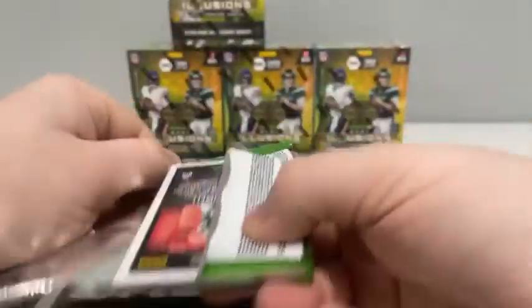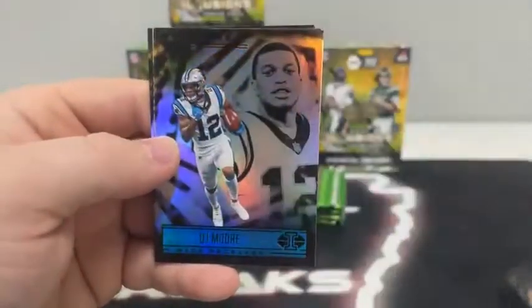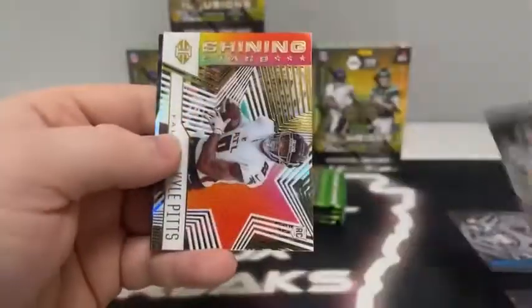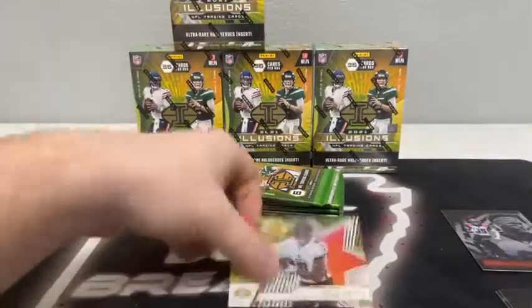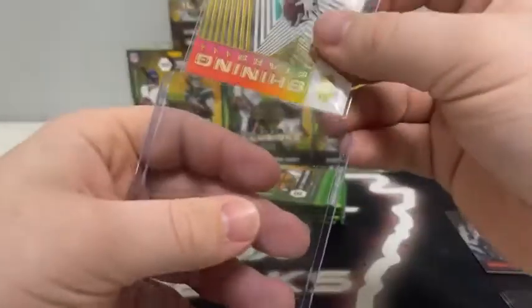Pack number one. We're going to start out with a rookie — Terrace Marshall Jr. We've got D.J. Moore for the Panthers as well. Pat Friermuth covers up our first acetate — that's a Shining Stars of Kyle Pitts. We've got a T. Higgins for Cincinnati and a rookie card of Cornell Powell for the Kansas City Chiefs. We'll sleeve and top load Kyle Pitts on the Shining Stars acetate.